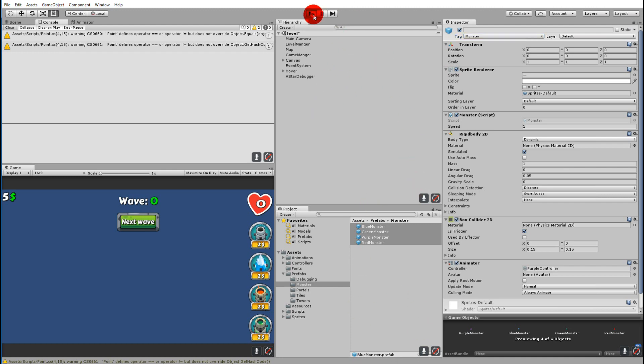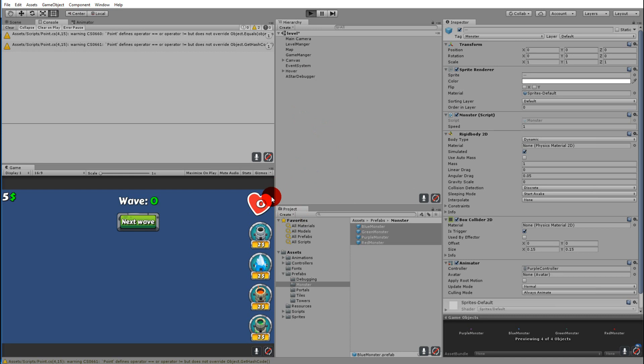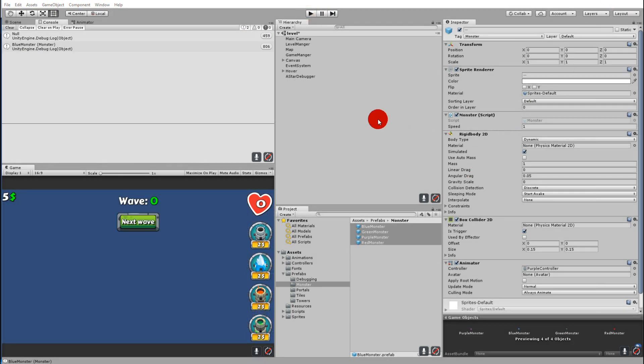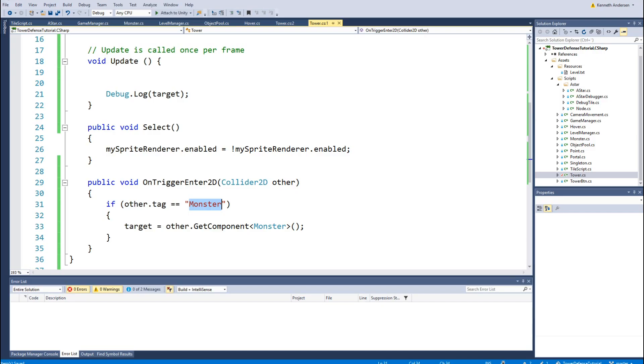If we play the game and place a storm tower close to the portal so a monster will walk through it, you can see it's spamming null in the console. Then a wave starts — still null — and then a monster enters and it starts spamming that it has the blue monster on target. But when the monster leaves the range, the tower still keeps it on target and keeps spamming the monster's name.